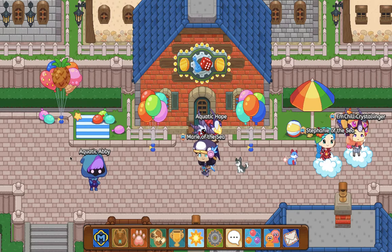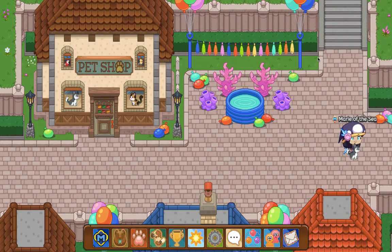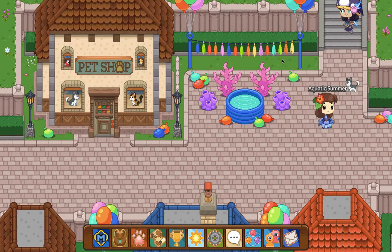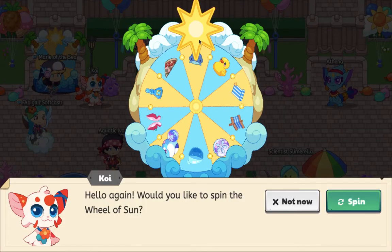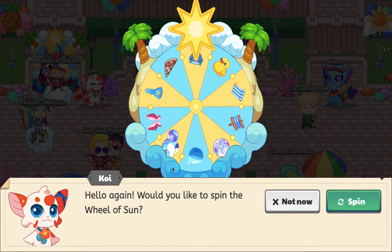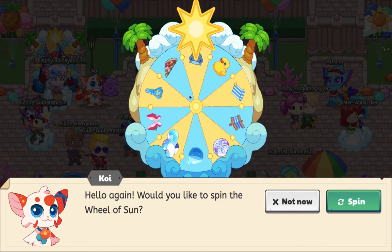Every day there will probably be an apple pet for you to battle, and then you can get 10 sand dollars. But you can get more sand dollars from the wheel. I've already spun my wheel, and the stuff I got was the rubber ducky and the chair.